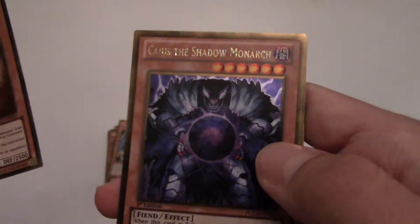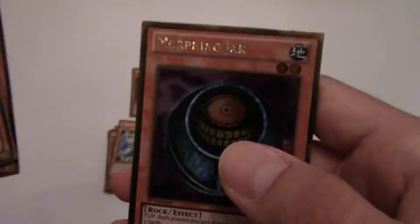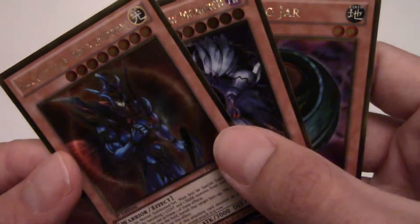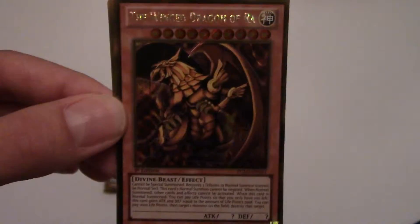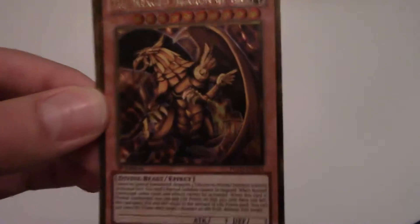Let's recap. Black Luster Soldier, Shadow Monarch, Morphing Jar - three classics. And of course the one I wanted the most: Winged Dragon of Ra. I already have Obelisk and Slifer, so I needed Ra and I got it. That's so cool!